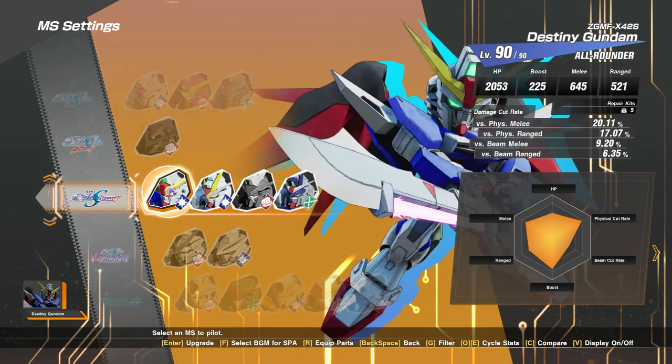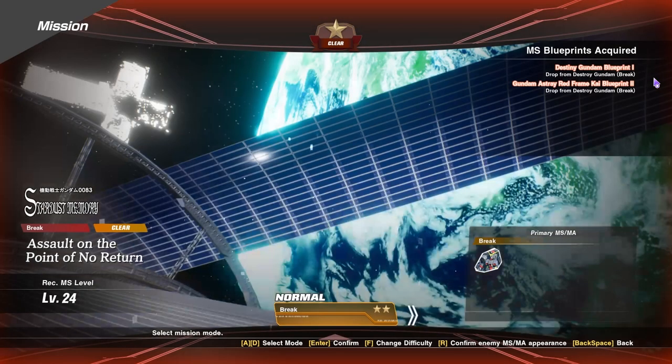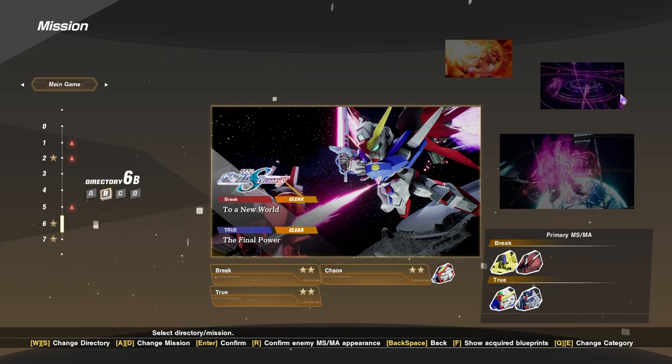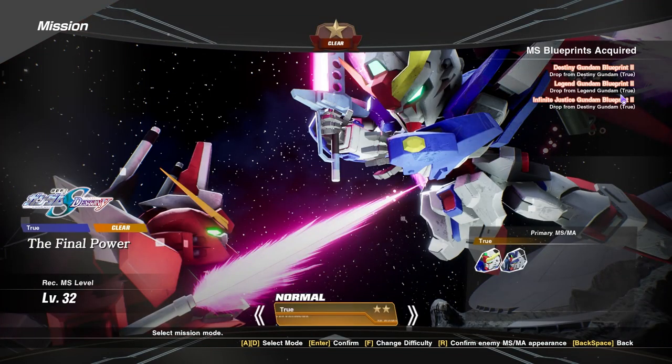Let's talk about where you can get the Destiny blueprints. Going over to the directory, the first one you want to target is directory 5C. This is going to be under the break mission - after you defeat the Destroy Gundam, it's going to drop blueprint 1 for Destiny Gundam. And if you care about the reframe Kai, you can also get blueprint 2 right there as well. Moving over to blueprint 2, you can find that at directory 6B under the true mission. After you defeat the Destiny Gundam, you are able to obtain blueprint 2, and that is how you can complete the Destiny Gundam.